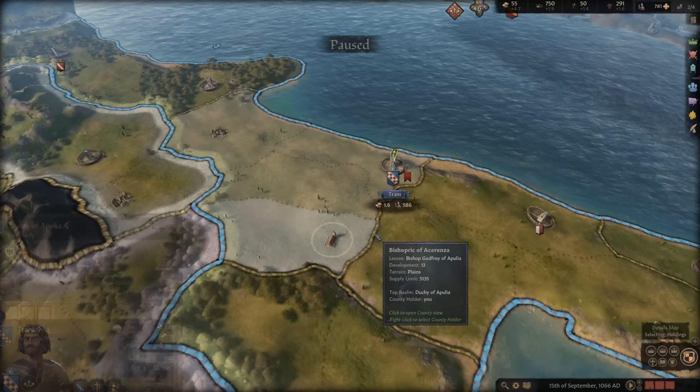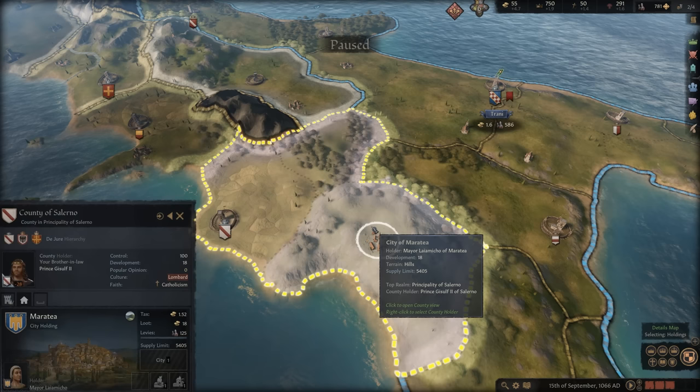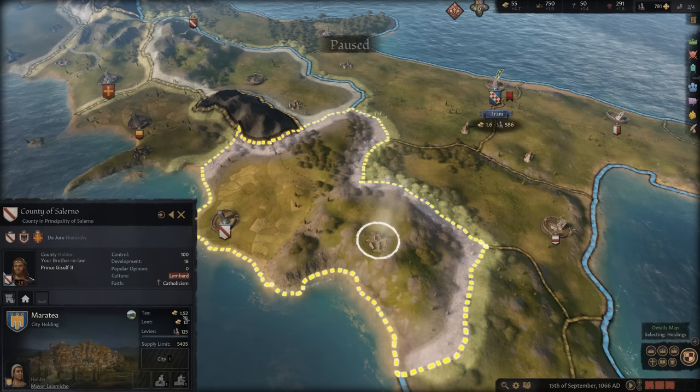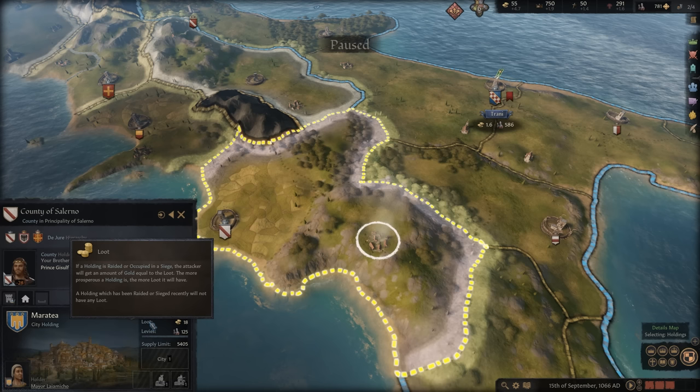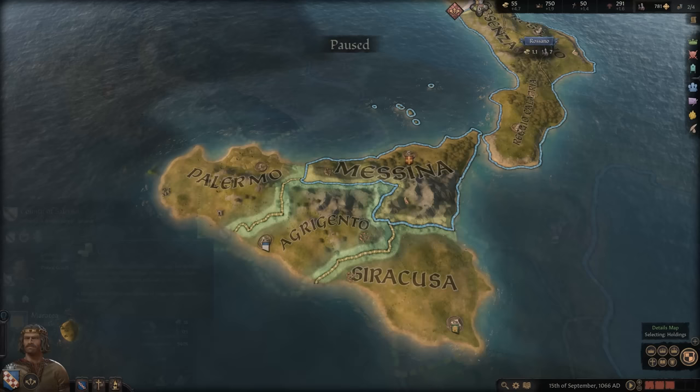The reason you want to complete those wars is because of the amount of money you can make from capturing new lands or ransoming off captured characters. Take the county of Salerno, for example. If I click the various holdings in this county, you can see the loot gathered from occupying — like in the case of a castle — or raiding, like in the case of a city. By taking these locations, I will have earned 45 gold alone, not to mention how much I will make from winning a war with this county, or any ransoms from prisoners gained. So hold off on making those buildings until you have far more gold at your disposal.